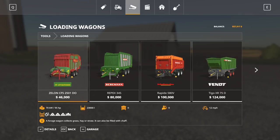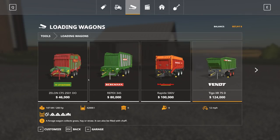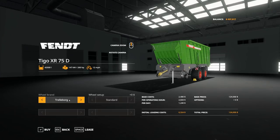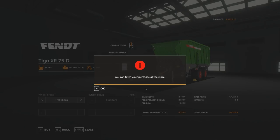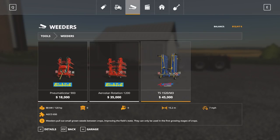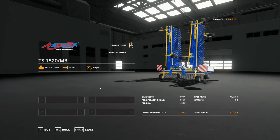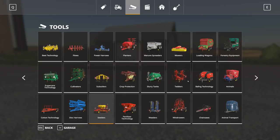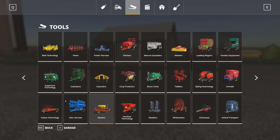We're going to be buying a loading wagon because I know we'll need one of these. We don't want to buy the smallest one. We'll buy the bigger Fliegl fence — just because it's way bigger and we're going to need it more. We will also have to pick up a weeder because weeding will be very necessary. And then we will get a sprayer because we're going to need a sprayer — we can't always be using the weeders.